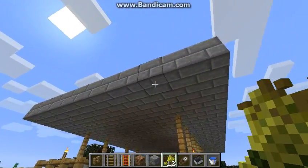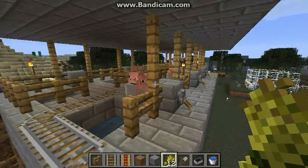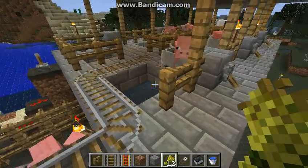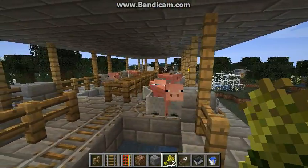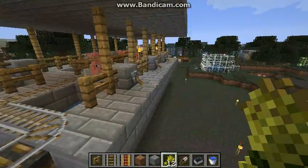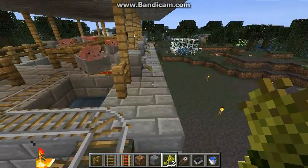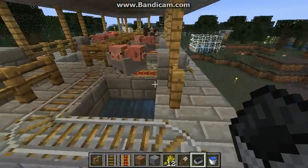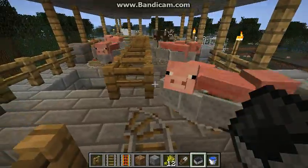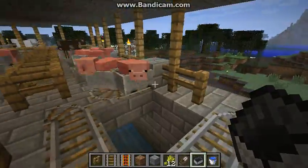If you want to put a roof over the animals' heads so they don't get struck by lightning, or the fences don't catch on fire, just as a precaution — you can, but you don't have to. And I am going to start by showing you how to get the animals into these things right here.